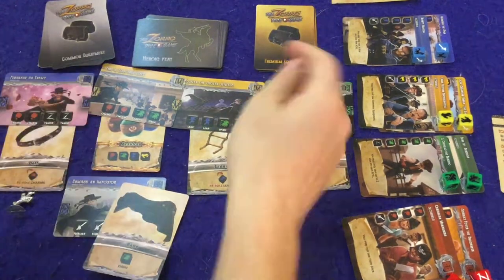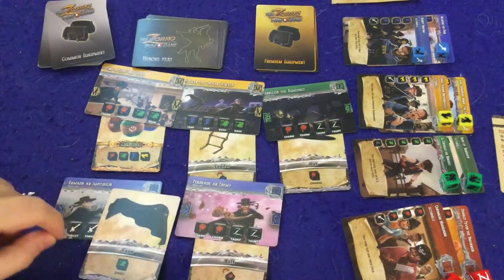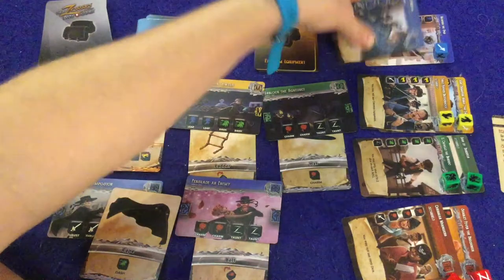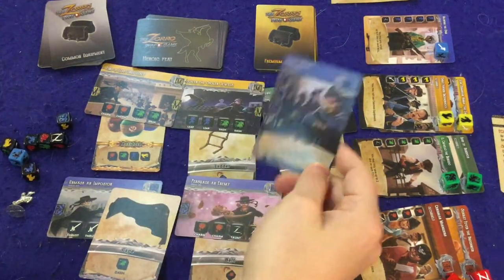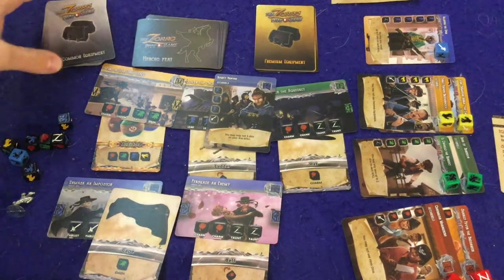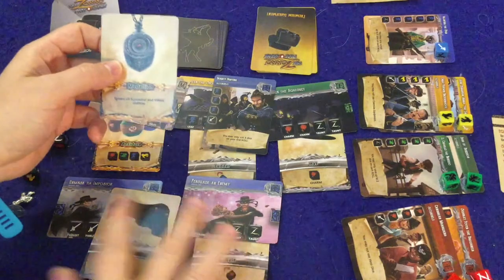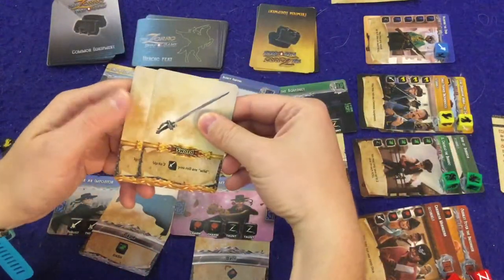Eventually someone collects another card of the same color. Say I just unlocked 'Persuade an Enemy' — now I have two blue cards. That triggers the blue pile, and a scoundrel card comes out. I earn that color die and keep it forever. Starting with the next player, everyone gets a chance to fight the scoundrel. If you succeed, instead of regular equipment you get a premium piece of equipment — you can only ever have one premium equipment and a three-card hand limit total.